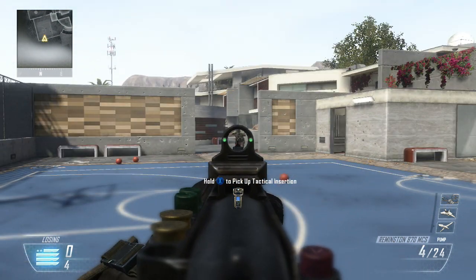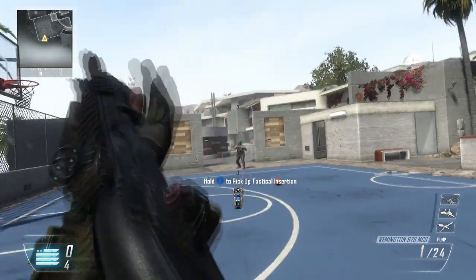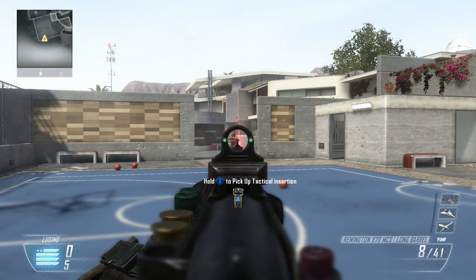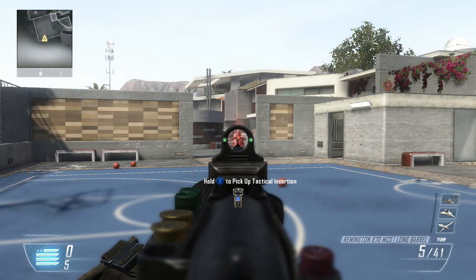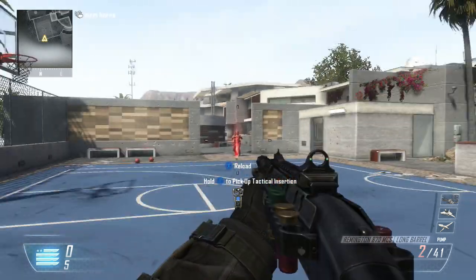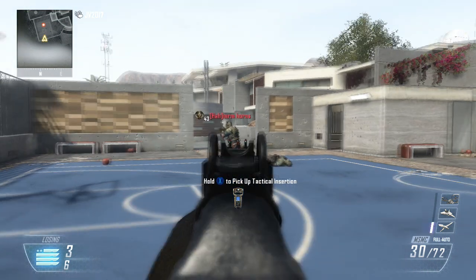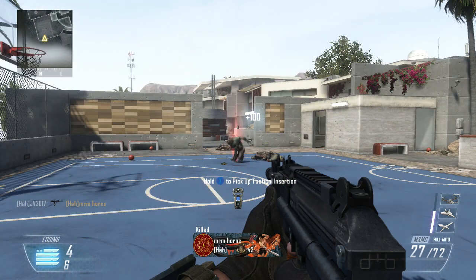Long Barrel — it shows on the create-a-class menu when you put Long Barrel on, it says it increases both damage and range. Range more than damage, but I believe it increases range, therefore increases damage — it doesn't directly increase damage. I did a lot of tests here with different guns, and the actual number difference it makes is 16 to 17 percent extra range with every single gun that you can put Long Barrel on.